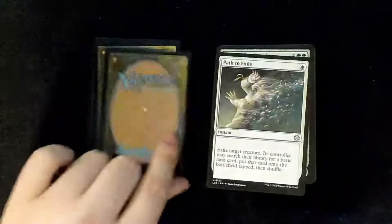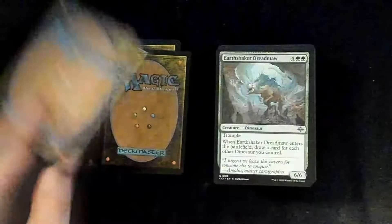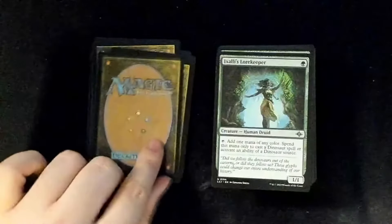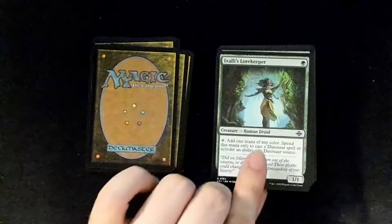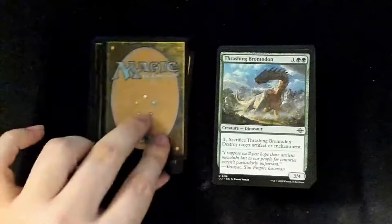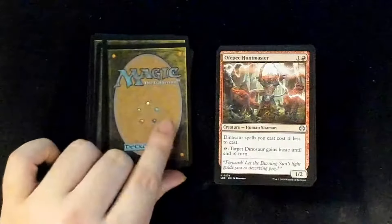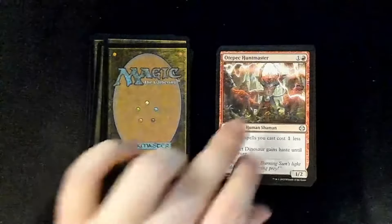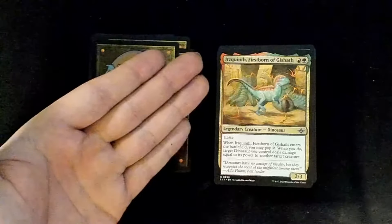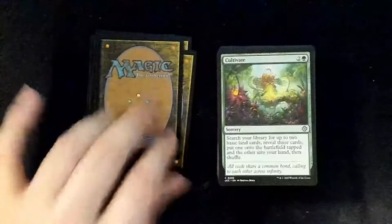Bellowing Aegis — or Generous Gift? Elephants in the dinosaur deck need to be mammoths, majestic. Hello Patterned… you all can like my videos for the mispronunciations, it doesn't matter. Path to Exile, Earthshaker Khenra, keeper… Threshing Brontadon. Otepec Huntmaster. The Firstborn of Gishath — I like this art a little better, it seems less weird. Cultivate.